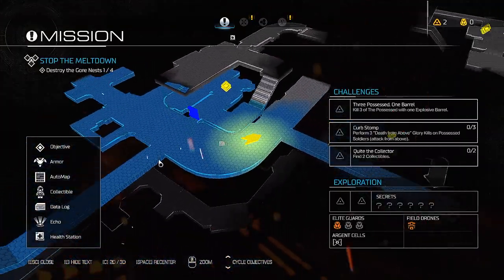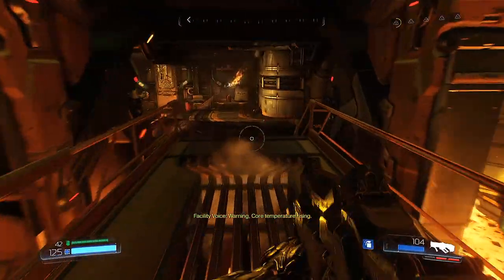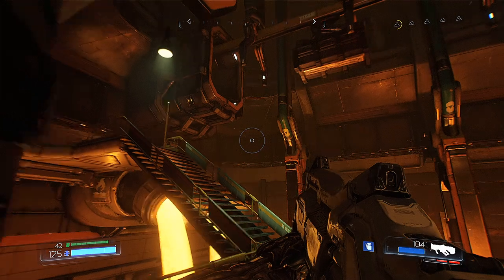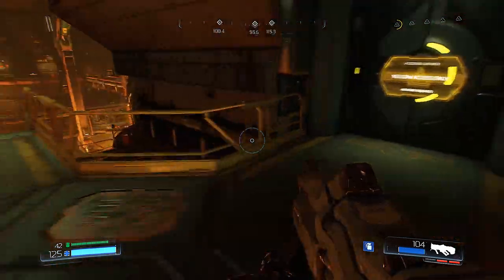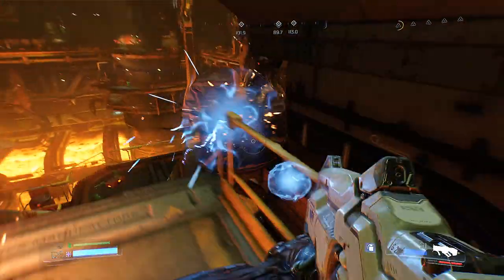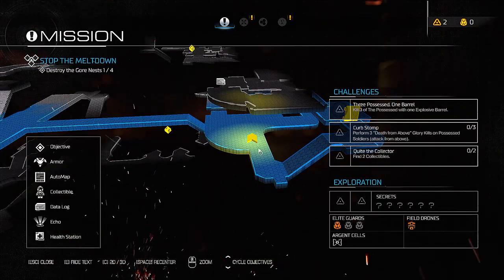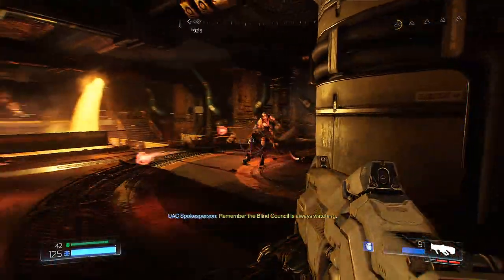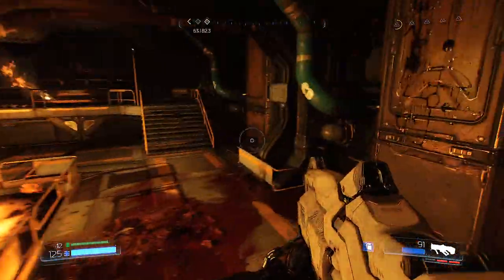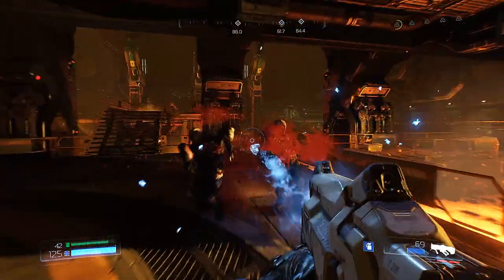Anything over here? Not that I can get to just yet. Oh, that's not good. Let's be completionist — look for everything. Yellow access — I have yellow access, don't I? No fireballs! So I have to kill three of the possessed with one explosive barrel, so I need to get three of them next to each other and blow something up. That's gonna be a bit harder.